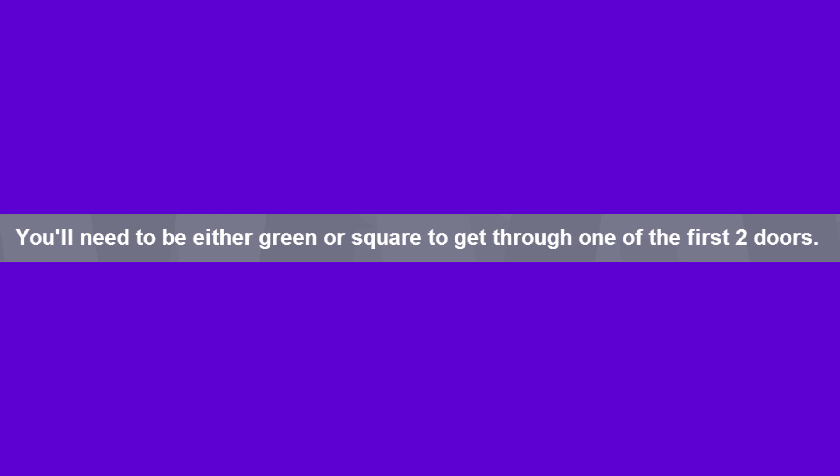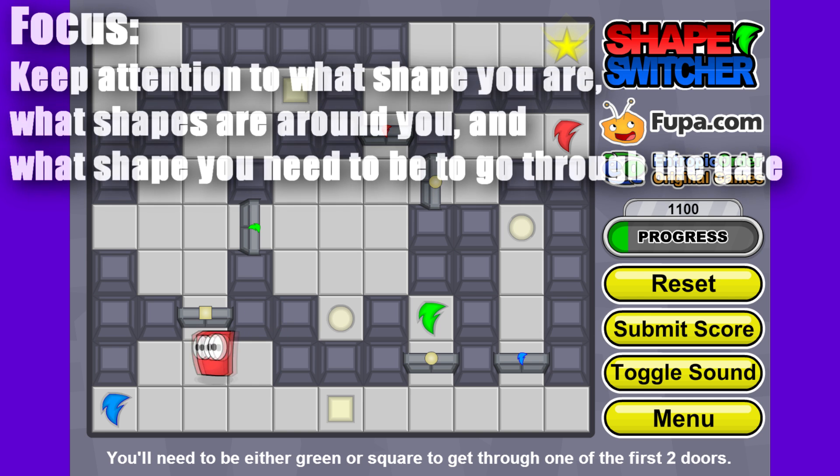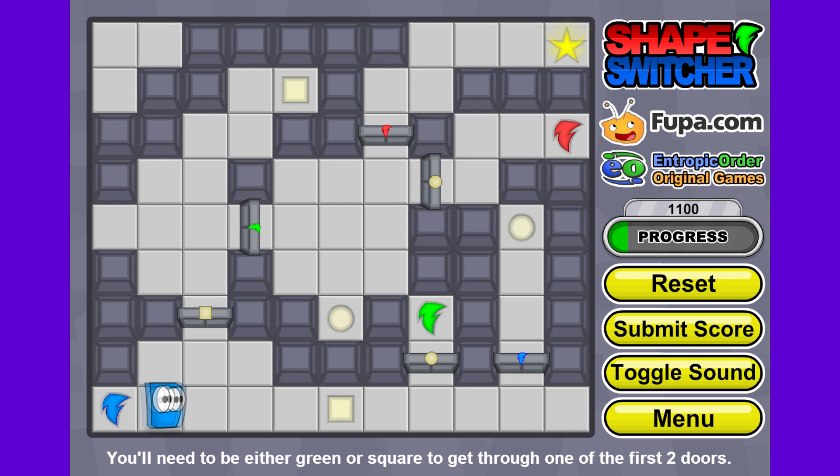You'll need to be either green or square to get through one of the first two doors. So either I could go this way and be green or this way and be square. There's nothing to turn me green over here so I'm gonna turn into a square and go down. You can see that this game really requires some focus and you need to really look at what you need to get through each gate one at a time. Although I see at the end I need to be a red lightning bolt, I'm currently not that, and I need to focus and figure out what I need to be right now to get through.